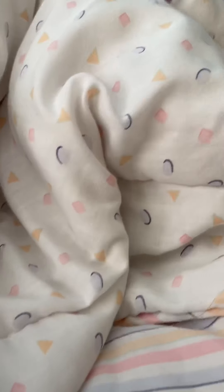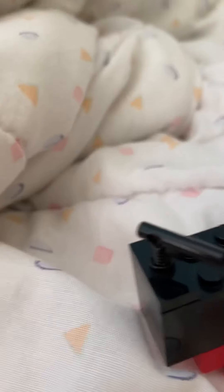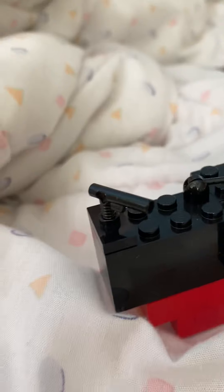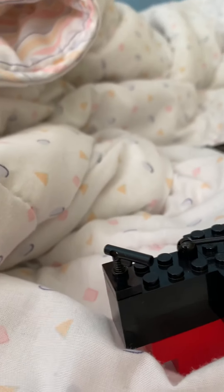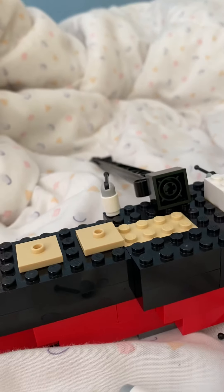Hello everybody. We are currently on an island that is totally just a blanket, and here we find the wreck of the RMS Mystical — run aground. The auxiliary boom swung out, the anchor chain still there rusting, cargo hatches visible, one of the booms.